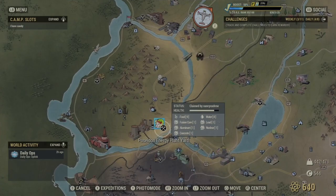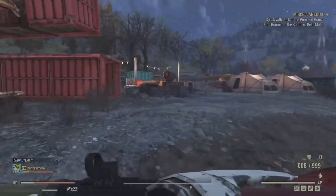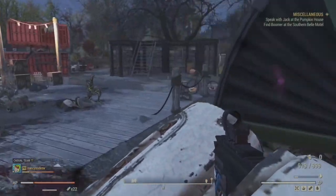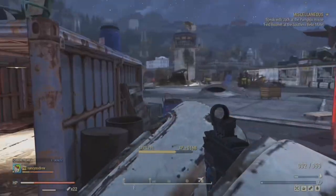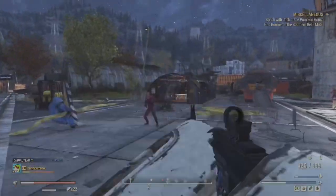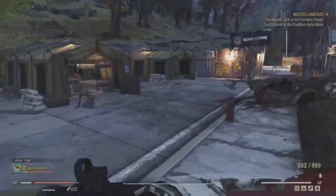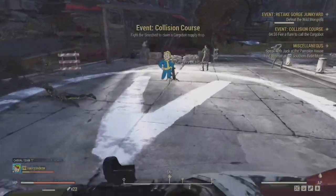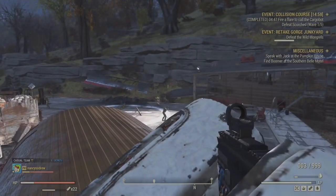One of the nice things is you can force events at Morgantown Airport — collision course. I'm gonna travel there and run through the airport to find some legendary holiday scorched. Any place where you get large amounts of scorched spawning is a great place to farm. You can head to the other side of the airport and pop through these gates to trigger Collision Course — that'll be a few waves of scorched with hopefully some legendary holiday scorched, plus you get an event complete and a chance at those rare forest drops.